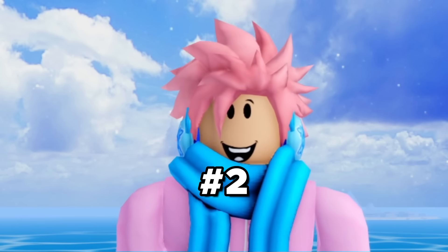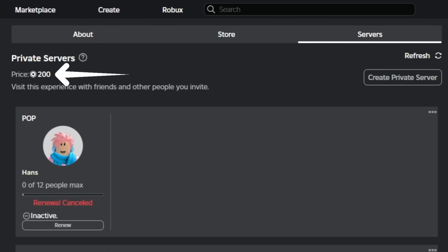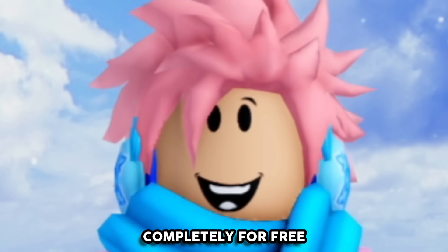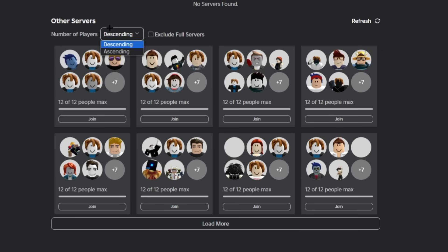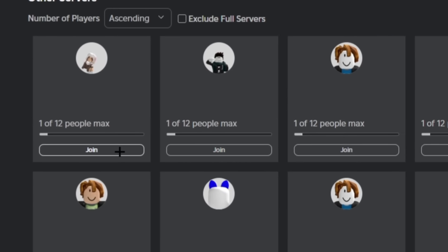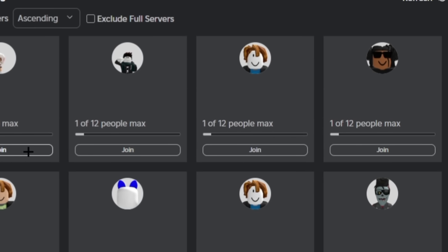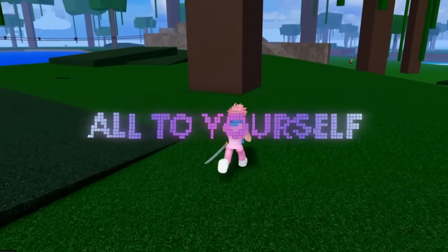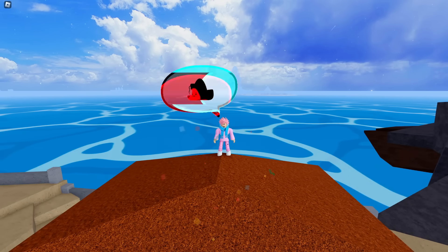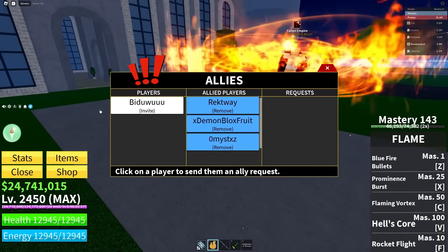The next mistake a lot of people make is not abusing free private servers. In Blox Fruits, you have to pay Robux to get a private server, but there's actually a way to get them completely for free. Head over into Roblox and click on servers before you join Blox Fruits. Change the filter to ascending — it shows servers with the least people, and usually there's only one person who is 99% of the time AFK. Once you join, you have a completely free server all to yourself, and you can even invite friends. Just don't invite too many, or randoms will start joining.